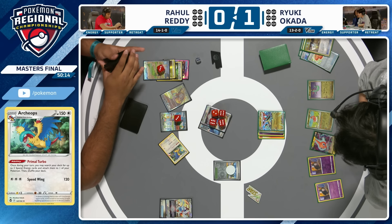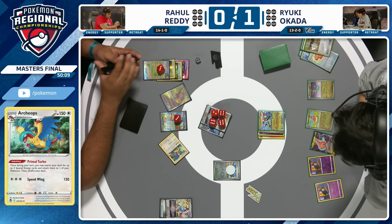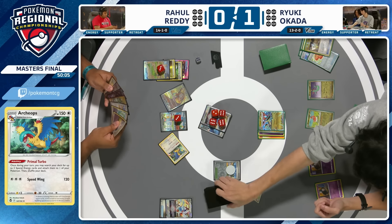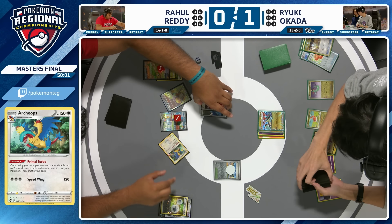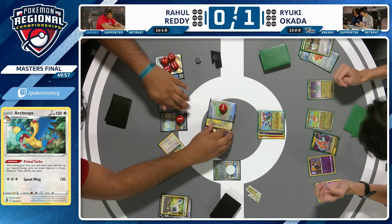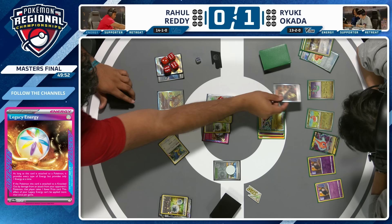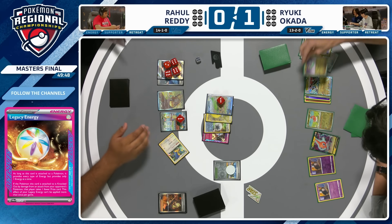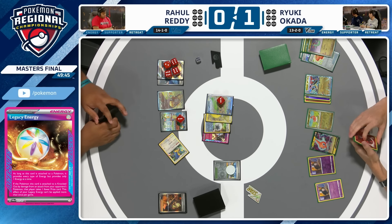I have not seen a player get one Archeops when they wanted two and win on stream. This is very impactful. The good news is Rahul has enough energy on Iron Hands, and there is the Legacy Energy on it. There is an argument to not put the damage on, so you can Phantom Dive for 200 then KO on the bench like last time — getting around Legacy Energy. But this is best case scenario for Rahul right now, and I do not like having one Archeops. Here comes a Dreepy to the active, and Rahul — two prizes — but that one Archeops on the board is huge.